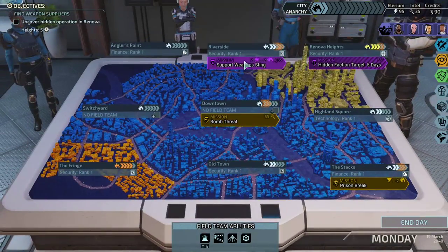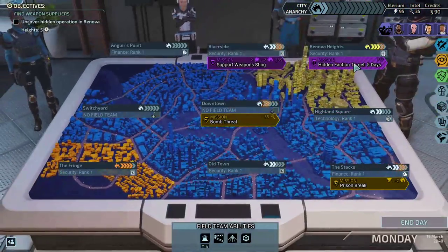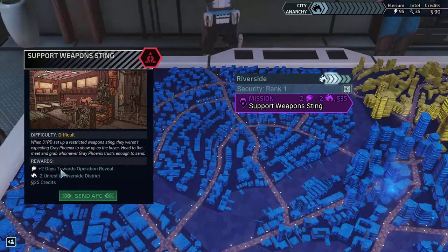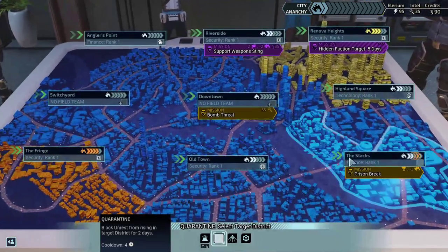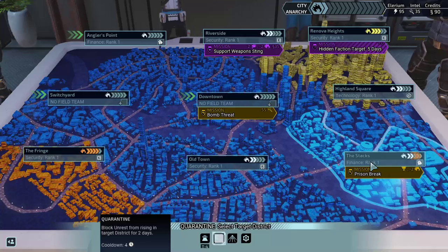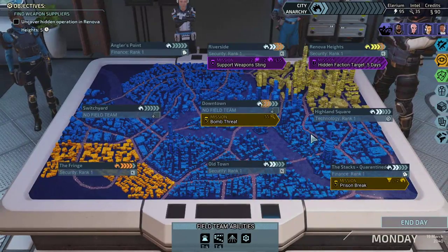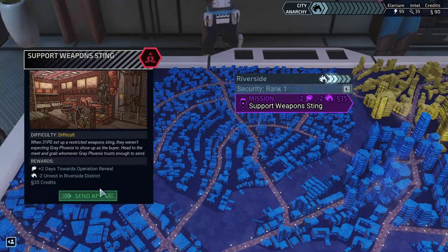You know what, I'm gonna do this mission because this one will directly — well, it says five days to reveal the hidden faction target. But I want to do this mission so I can get two days off. So what I'm gonna do is I'm gonna take this freeze district unrest and put it over here. So that'll freeze that so it won't go up. This one will go up but that's okay because there's nothing there. These already have two pips here. I'm gonna do this one — support weapon sting — because I think this is a main mission, because it's purple.